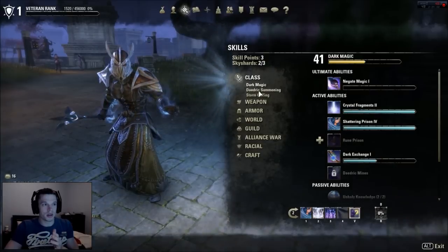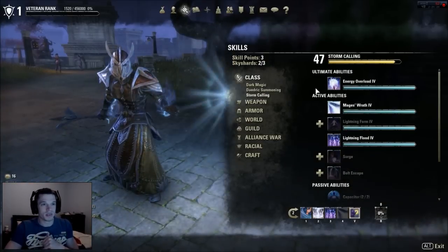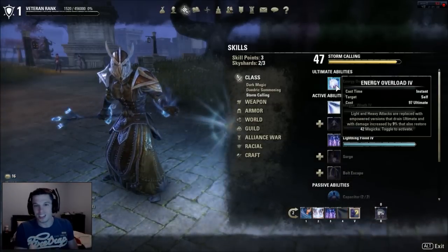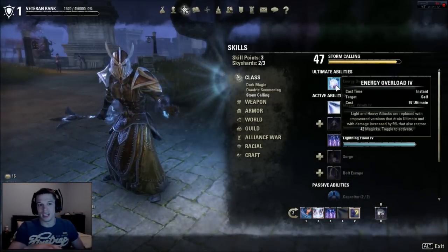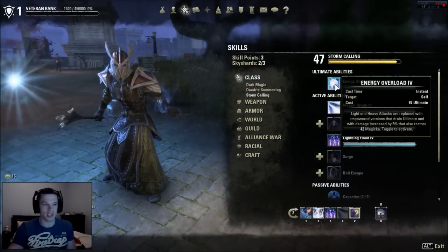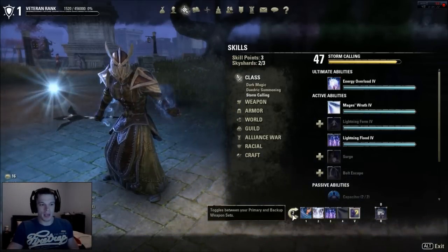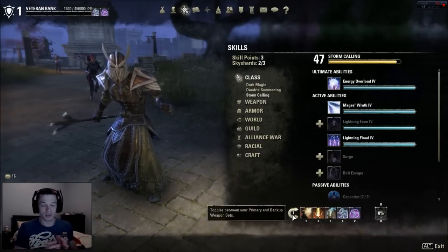It looks like I've just finished the Storm Action Arch. In that slot I'm now running Energy Overload as the ultimate — you can use it on mobs freely, build it up to a high percentage and just keep chipping away, killing everything.